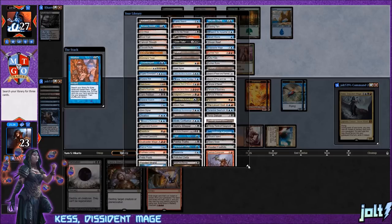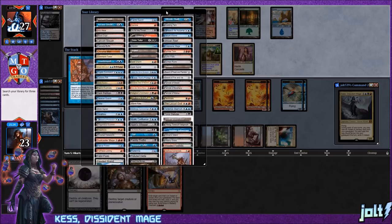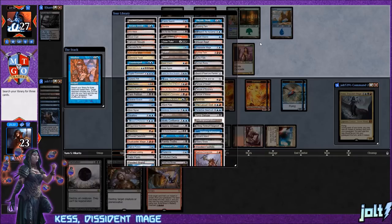Intuition resolves. Since we have so many token generators, let's go for value spells: Impulse, Frantic Search, and Opt — those are all great. We have three tutors in here: Cruel Tutor, Grim Tutor, and another. Opt ends up in hand, which is wonderful — that'll help us get more tokens onto the battlefield and we didn't draw out a counterspell from our opponent.